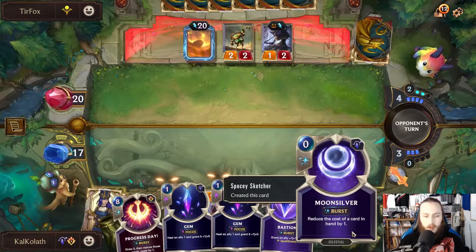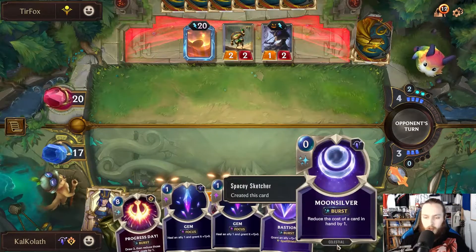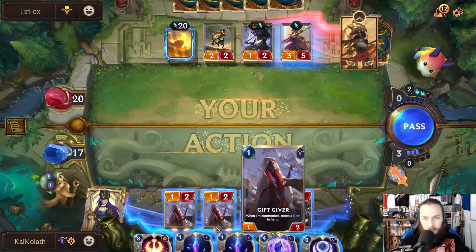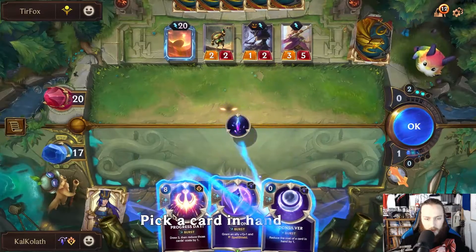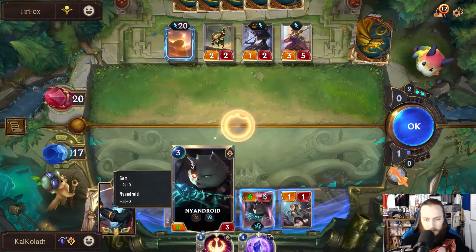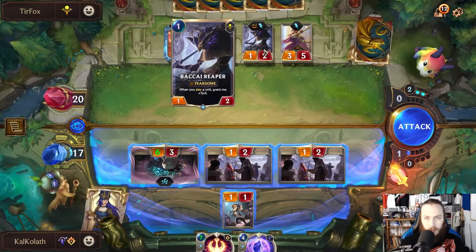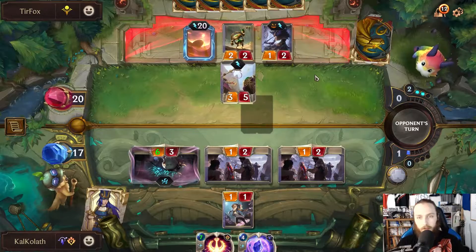And then I focus, focus, and Moon Silver, Progress Day. Focus. Focus. Moon Silver. He has the slay unit, so won't be able to do that. Crumble.